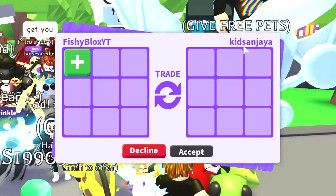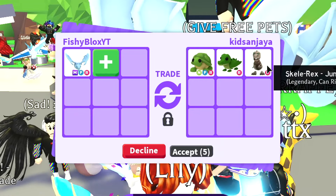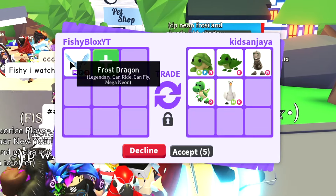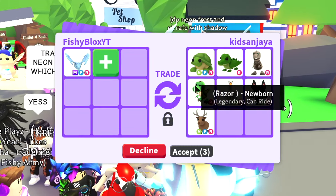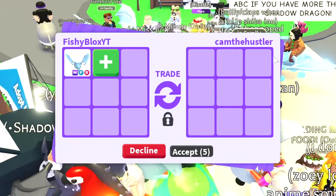We have kid sand offering for the mega frost dragon — he has some crocodiles. He removed some pets and put in the neon swan, the neon fly ride bat, and a fly ride arctic reindeer. It's a really good trade honestly, but I am still trying to trade up.